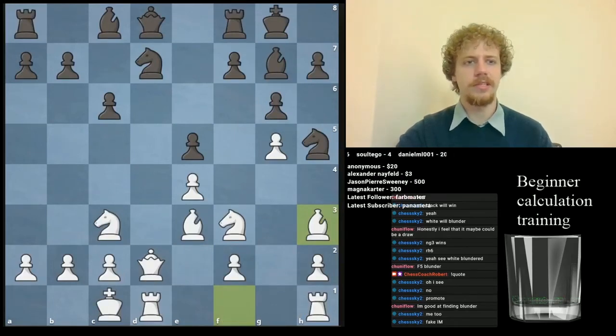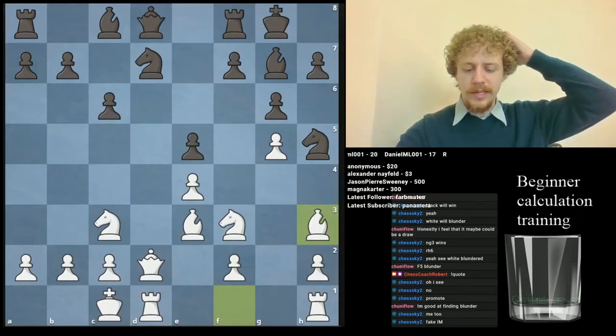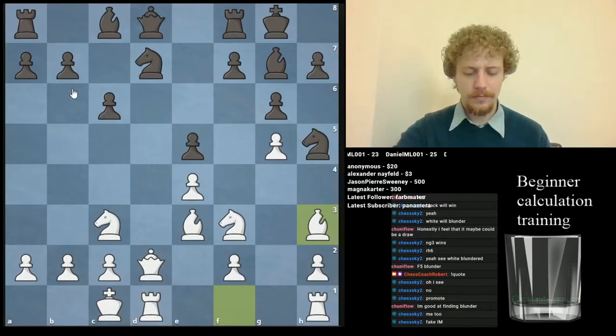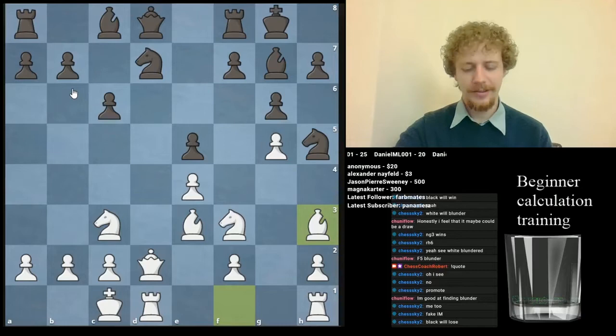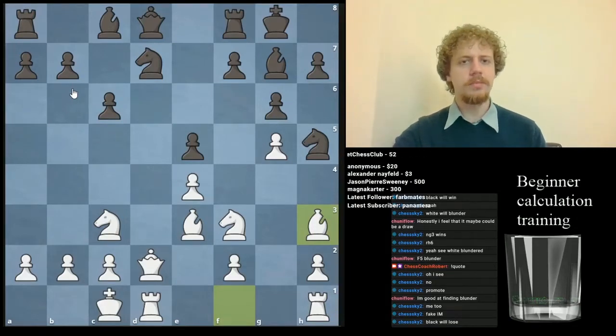Here's another interesting position against a pretty strong player. I was playing white and played Bishop h3, and my opponent made a really drastic decision that led to him losing the game. He played f5 — this guy is predicting very well what the result will be — and after f5 he lost the game. It was a fight, but not that much of a fight.